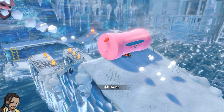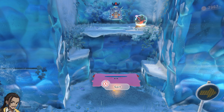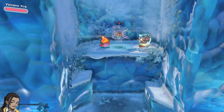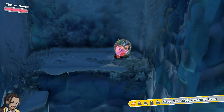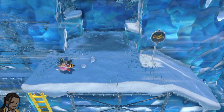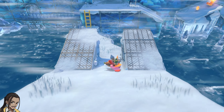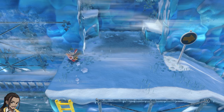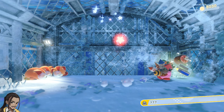Alright, so jump with the B button. I'm kinda just smushed there, but that's okay. Need to hold it. It looks like they want us to take the Clutter Needle. We also have five Waddle Dees this time. That's gonna be interesting. Clutter Needle lets you grip — I see.